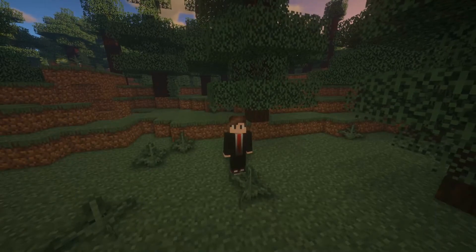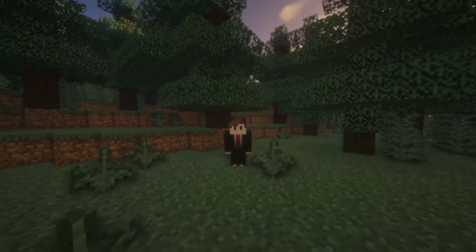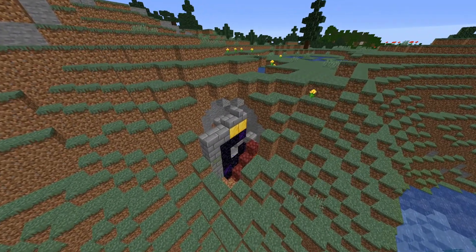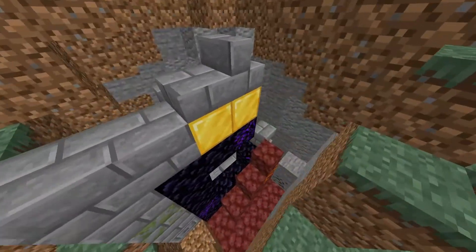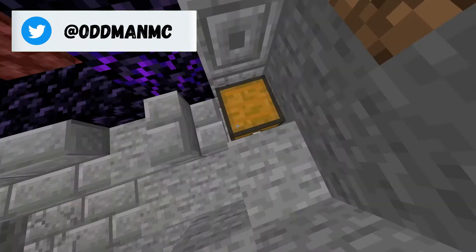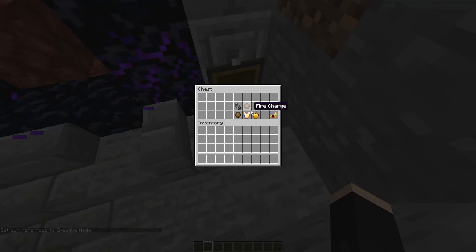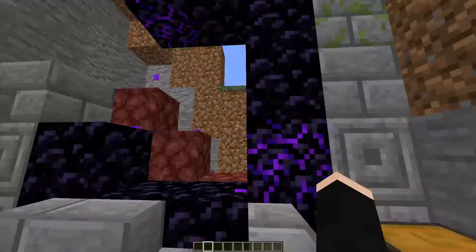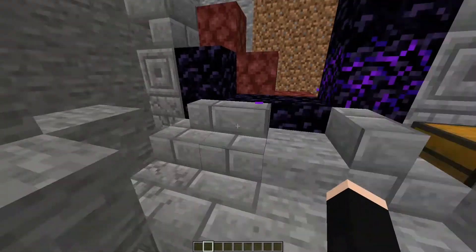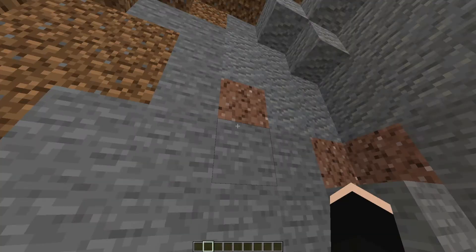The next seed we're looking at today is 'me i'm an mc' — and since we spawn into a spruce forest, this is definitely my seed. Right here at negative 296, negative 328, we see a ruin portal tucked into this mountain — I think that is amazing. You've got two blocks of gold up there, and the chest contains a gold chestplate with Unbreaking III, two fire charges, a flint and steel, a golden apple, and golden horse armor. All you really need is a couple more pieces of obsidian and you have a way to start it.